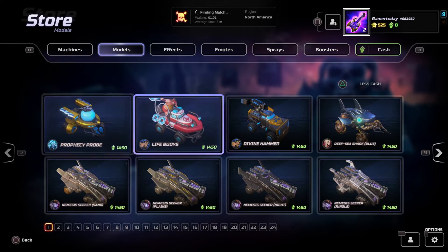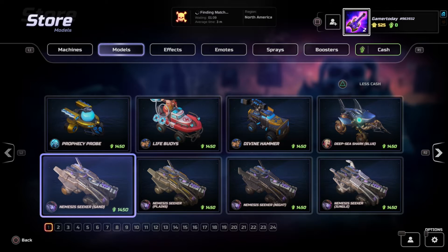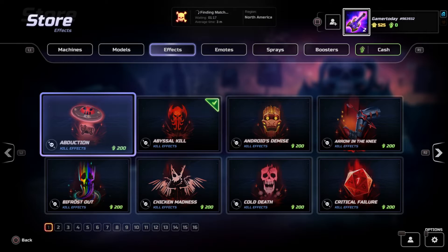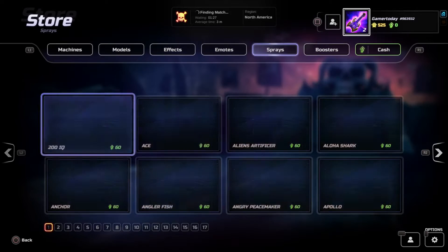Heavy Metal Machines is a free-to-play game, so they have to make money somehow. They do it off skins and different things like that — custom animations you get from killing other players that you can purchase or unlock within the game. It's kind of neat.